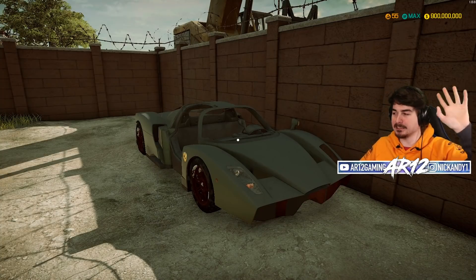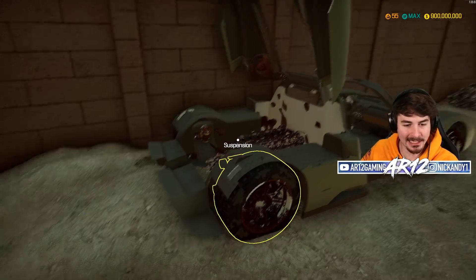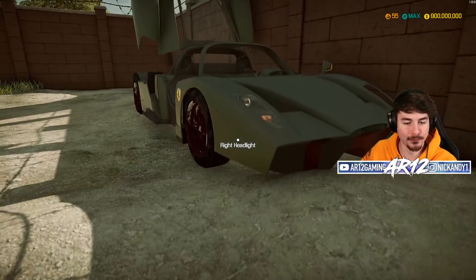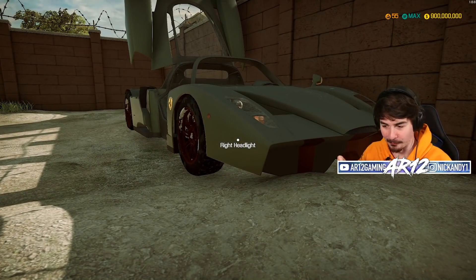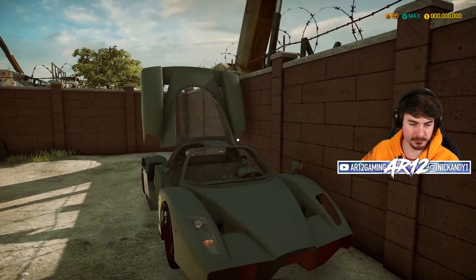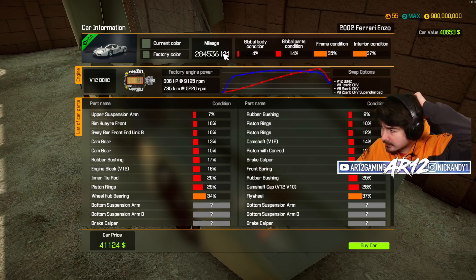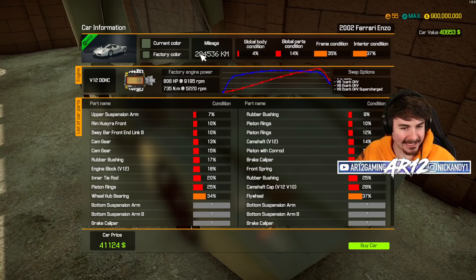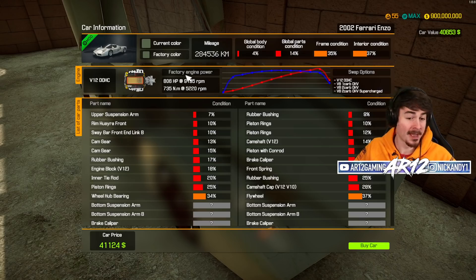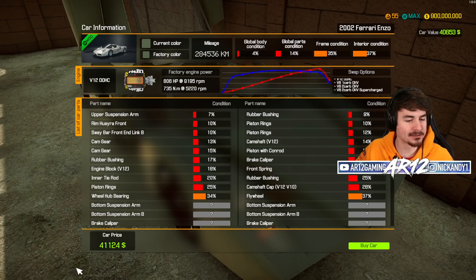That took us less than five minutes to find the car today. Say hello to the legendary Ferrari Enzo, one of the coolest cars of the 2000s. Apparently the guy who owned this - it was his only car. It has 285,000 kilometers, 800 horsepower, which is pretty good, and somehow it only costs 41,000 bucks.